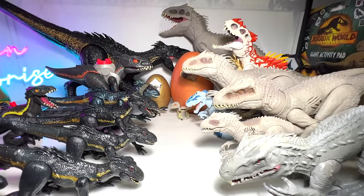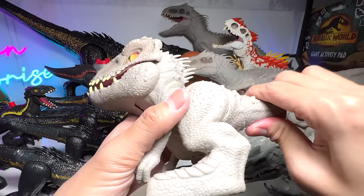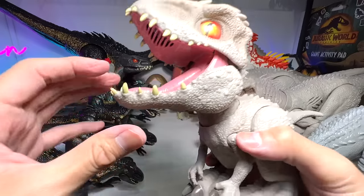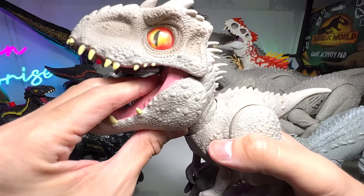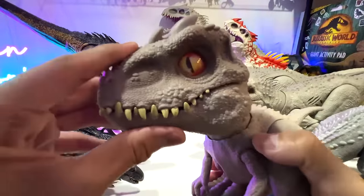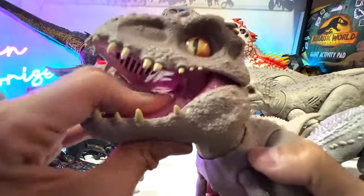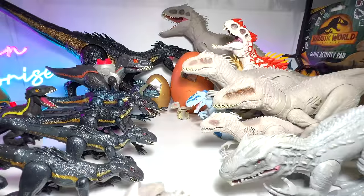We still have this baby — I'm not too sure what this is called. The baby chomping Indominus Rex. It's still working — you're supposed to put the food inside. The food is still at Level 2 Jurassic World Midlands. I think the eyes are supposed to light up. There you go — super cute and adorable.